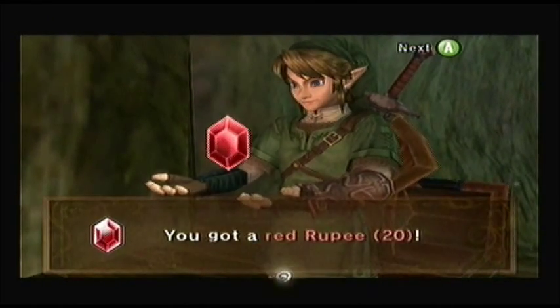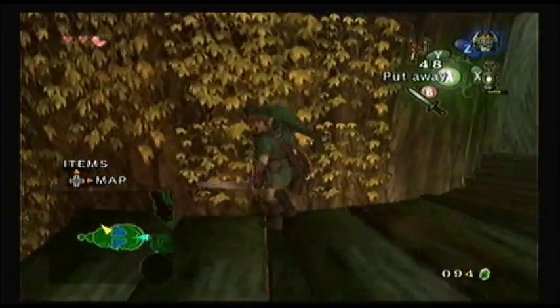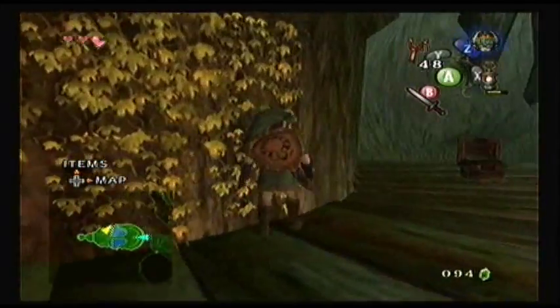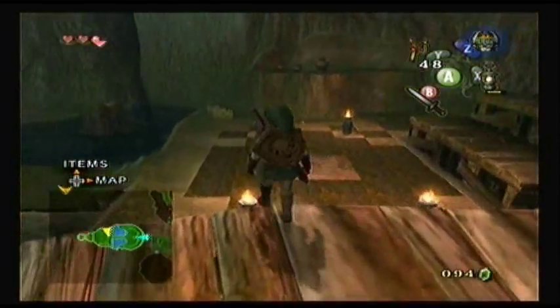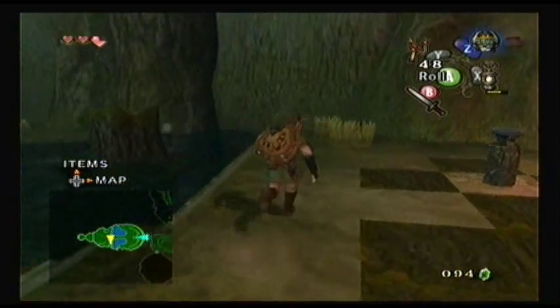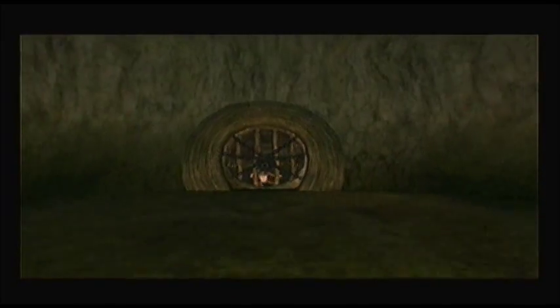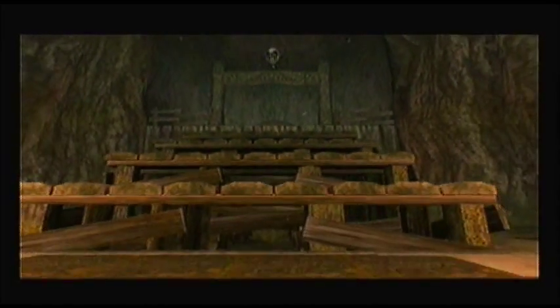Let's open up this chest while we're up here for 20 rupees — saves me from climbing. That's just going to bring this over to the other side. We still have one more torch to light. Let's go ahead and light it and then we are able to make our way to the top.